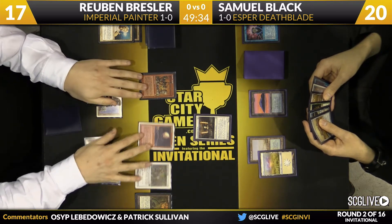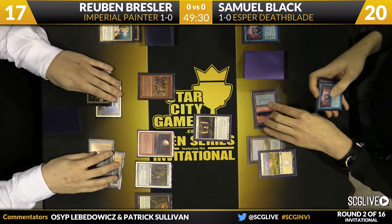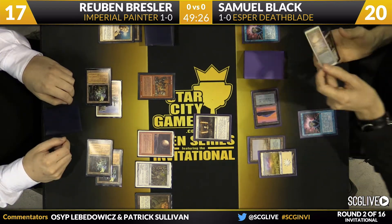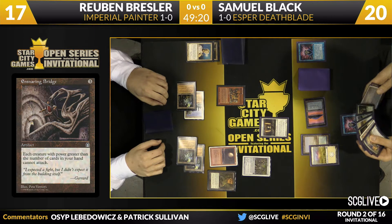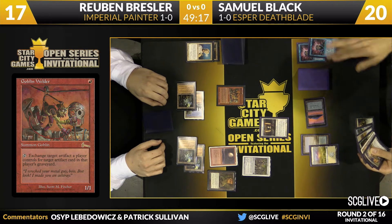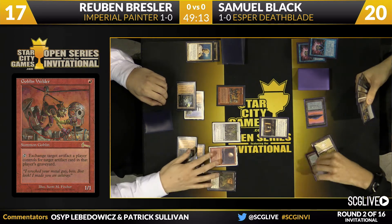Maybe he's afraid that Sam has the Plowshares, or maybe he just wants to get more supplemental artifacts into play to provide more insurance with the Welder. The problem is he still needs an artifact in his graveyard to switch with, and it doesn't look like he has anything in there. So it looks like Sam might have a few extra turns here.